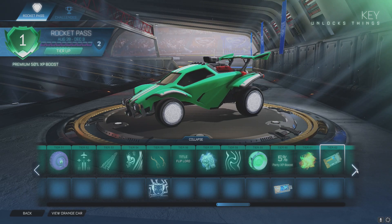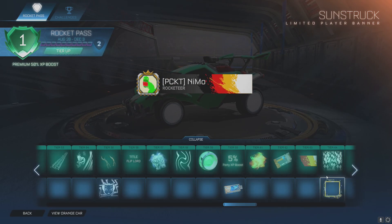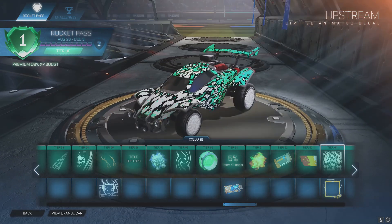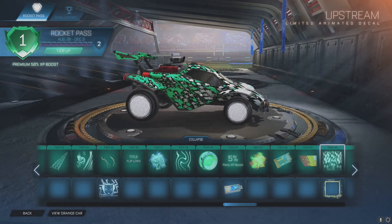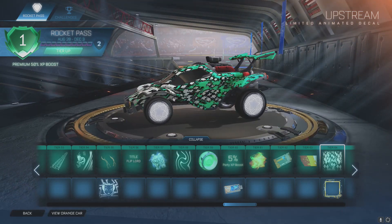Tier 62 you'll get a key. Tier 63 is the Sunstruck player banner — keeping it simple. Tier 64 is Upstream decal — these decals are sick. I could do without the distortion, but if there wasn't any distortion it would be sick — just those diamonds flowing across the car, that would be dope.